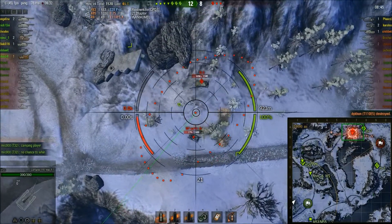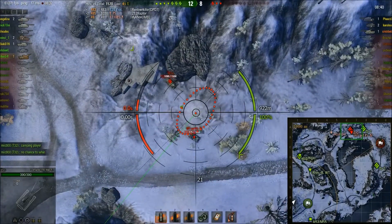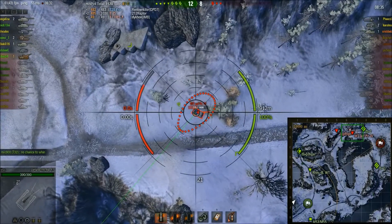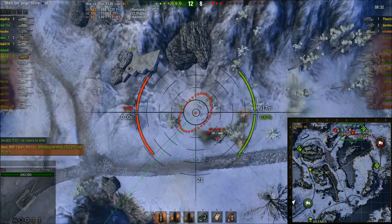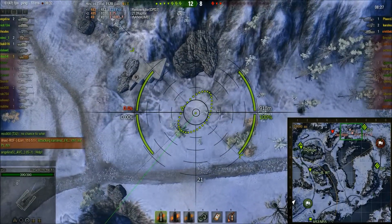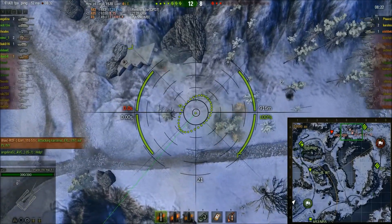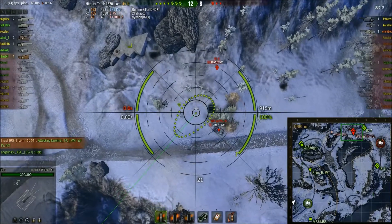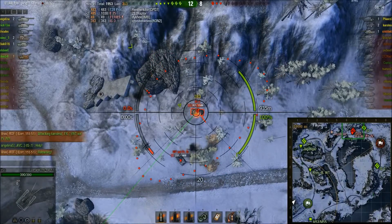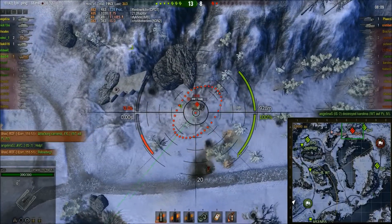He pre-aimed up to where the enemy targets were likely to appear and they have appeared — he's got a choice: IS3 or the Waffenträger. Big hit into the Waffenträger. I sense Lyhash has been a little bit indecisive, doesn't know which one to go for. The Jagdtiger has been spotted but he is staying focused on the two tanks he knows are here. IS3 is there, so he goes for the one with the more hit points and gets a nice hit for 363. Waffenträger is dead.